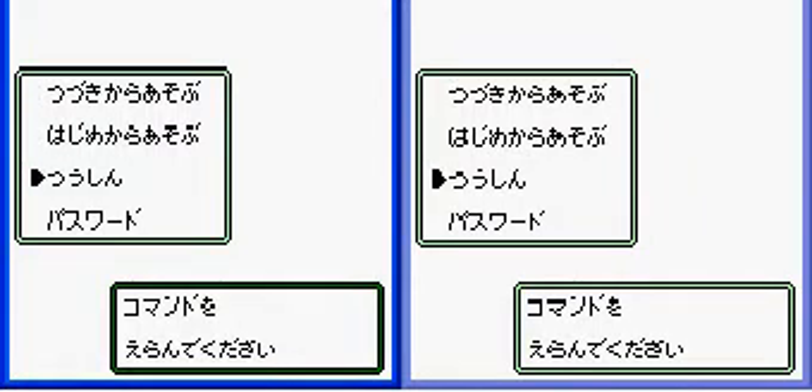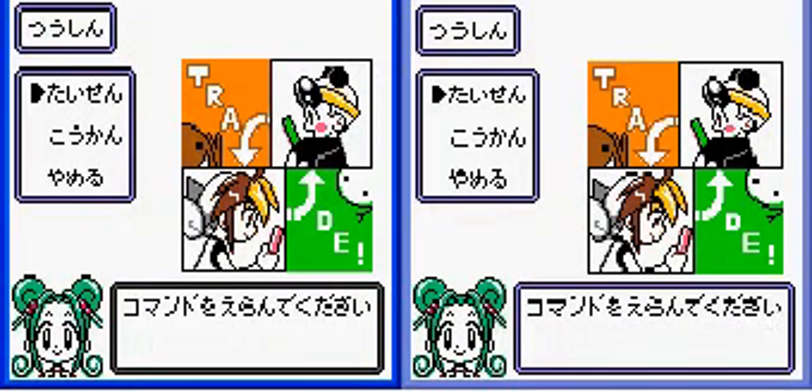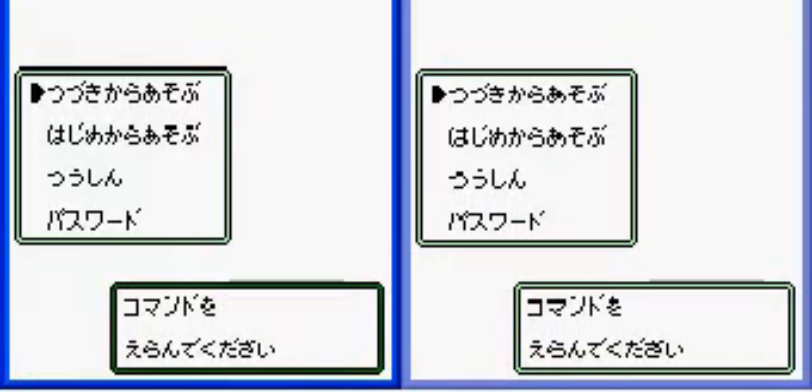Kind of wish these controls were less of a pain in the ass. I should show you — this is the menu you get when you open up the game. The one down here is the one that we want, and this is apparently for trading. Didn't know this until today.